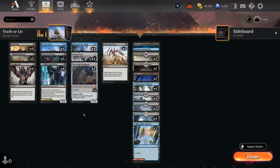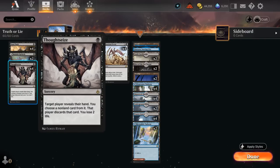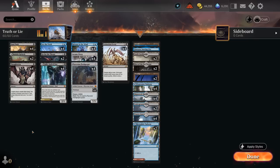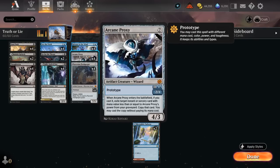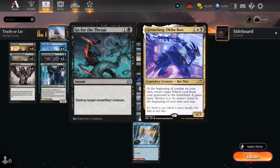The rest of the deck has a ton of interaction: a full set of one-mana Fatal Push, and four copies of Thoughtseize to look at the opponent's hand and take away a non-land card at the cost of two life — which can also be replayed with a three-mana Arcane Proxy if necessary. And then two copies of Go for the Throat as another very useful removal spell at instant speed, which can answer cards like Grease Fang that we usually won't be able to take out with Fatal Push.